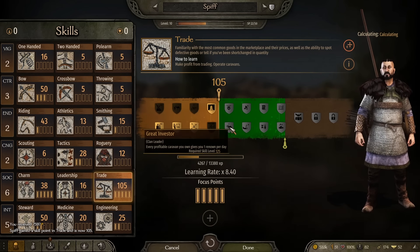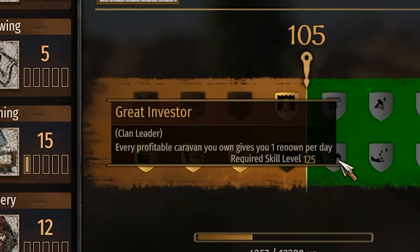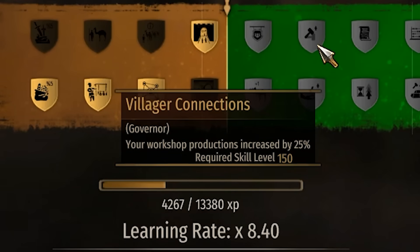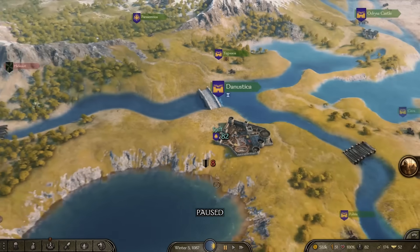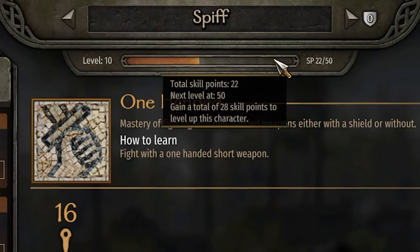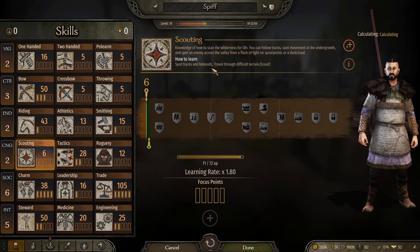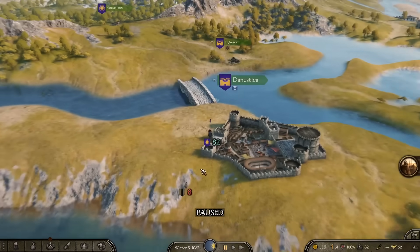Now in terms of how to use trade to take over the world, one thing we can do is use Great Investors so that each profitable caravan gives us an extra one renown per day, or use Artisan Community meaning every profitable shop gives us one renown a day — either way we're going to get a lot of renown. What is crazy powerful is Villager Connections — your workshop production is increased by 25%, which is very nice. Anyway, we could really do with increasing our stats because in order to level up in this game it's not a case of killing people — I need to gain a total of 28 skill points in other categories. That might be helping wounded soldiers heal, settlement building, operating siege engines, spotting tracks to hideouts, or travelling on rough terrain — just ride on a horse, use a crossbow, throw something.